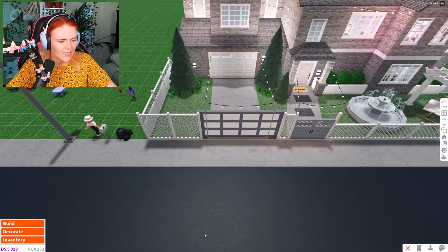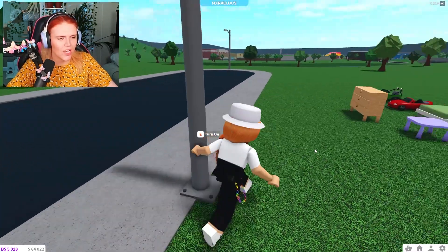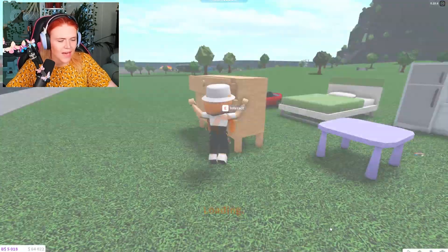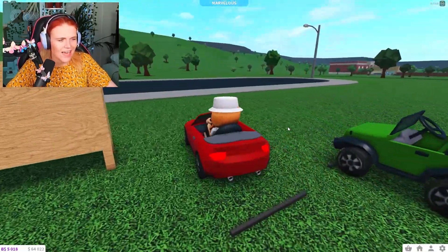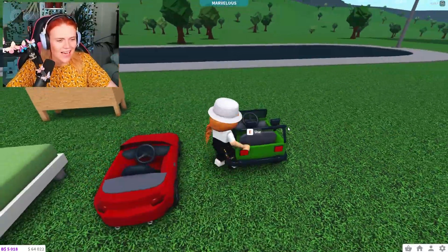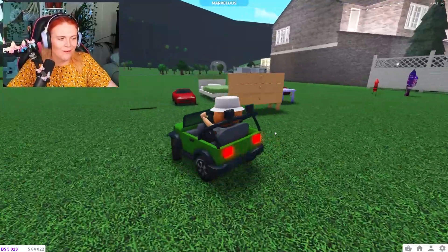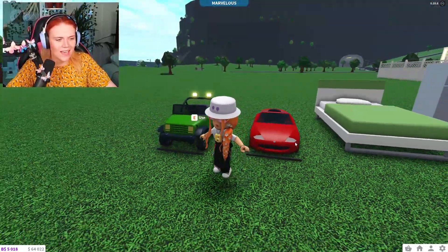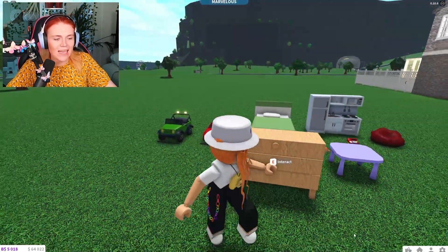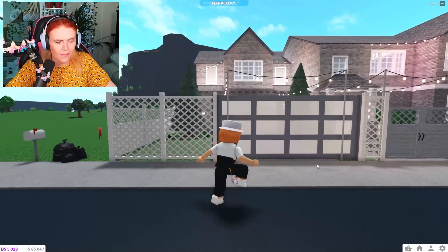I'll pop back into build mode really quick to place a dresser so we can get changed. I'll customize and turn into a toddler — and as a toddler, you are able to ride inside the little cars and drive around in them, which is the cutest thing in the whole world! I absolutely love this. You can give your kid a little car to drive around and play with in the yard.